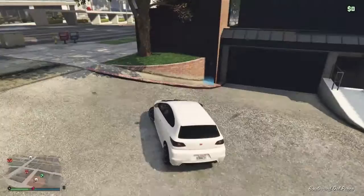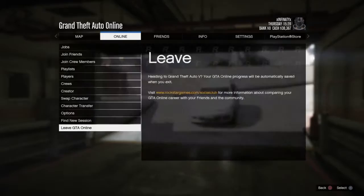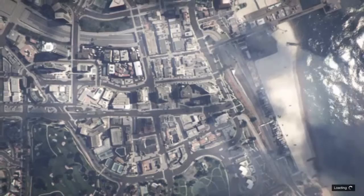Once you are out, you'll simply want to drive back in, but when you see the animation of it going in, you want to quickly find a new session. If this works correctly, you will spawn in a shower or just anywhere in your apartment. Just make sure your spawn location is set to your apartment.